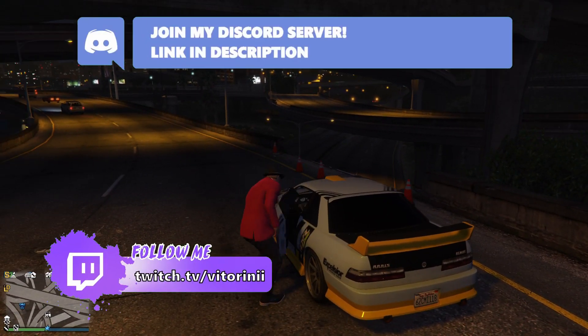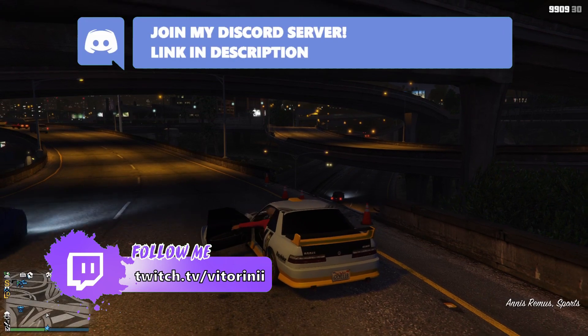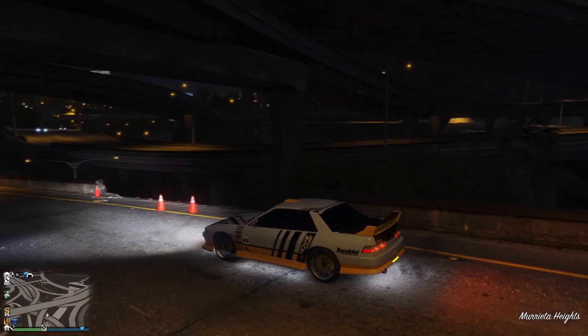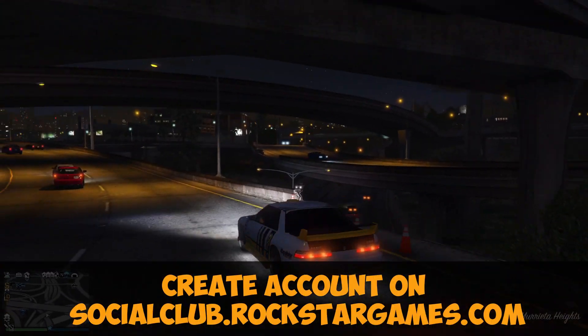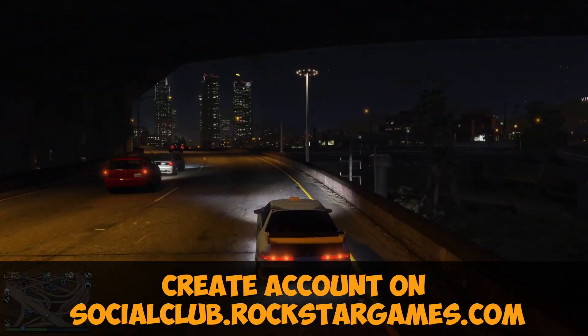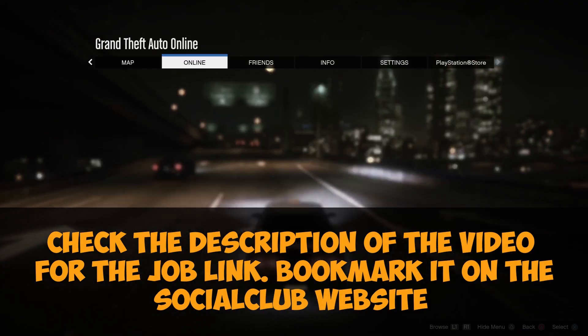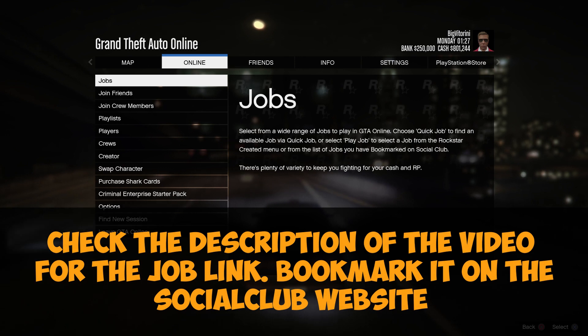Getting straight to the method — it's really simple. First thing you want to do is make sure you have a Social Club account. Go to socialclub.rockstargames.com, create an account, and link it to your game. You will find job links in the description for PS4, Xbox, and PC — go select the one you want.